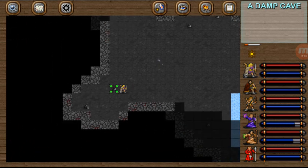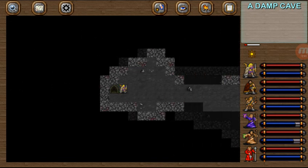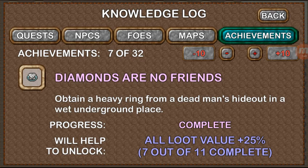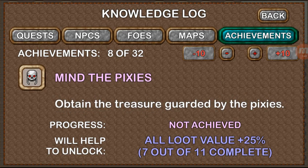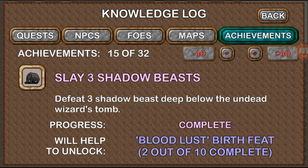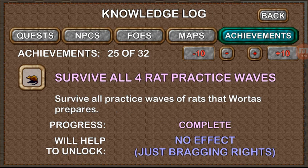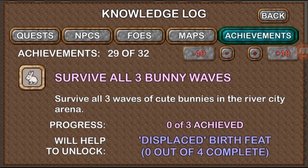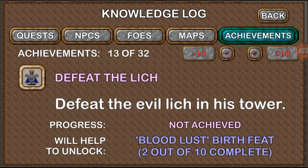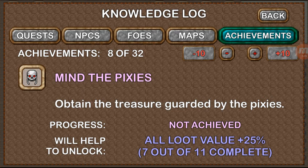That is the damp cave. We're going to jump out of this cave and start on our next achievement. That was achievement number seven: Diamonds Are No Friends. Join me next time as we go through 'Mind the Pixies' - we're going to try to get the pixie chest, which requires defeating a whole bunch of pixies, at least a dozen of them. Zero deaths - we have a long ways ahead of us folks, but we are working towards it. Join me next time for Mind the Pixies.